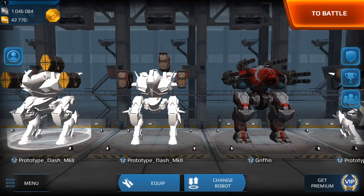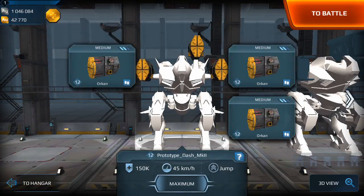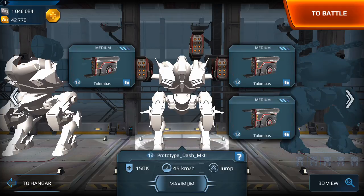The first mech I have is the new Dash Mark II prototype — 150k max at 12, 45k speed. They're still calling the Dash ability the jump ability, but it's really a dash. This one has three Orcans on it, and this one has three Tumulas on it.